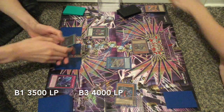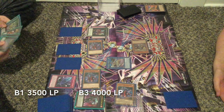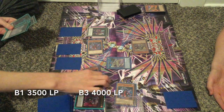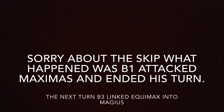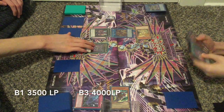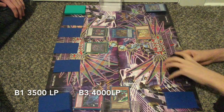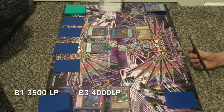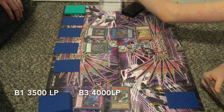Then he's gonna pop Breaksword itself - this is where the cool stuff happens. Breaksword can special summon two Phantom Knights if it's destroyed by a card effect, even its own, and makes their level one higher. He's basically a self-contained Rank-Up. He goes for Dark Rebellion XYZ Dragon, maybe not the best for a control strategy, but he's definitely going to attack. Dark Rebellion attacks Maximus and B1 ends his turn. Then B3 links Equimax into Maximus and special summons Ranryu.